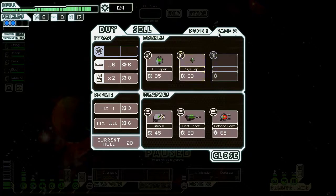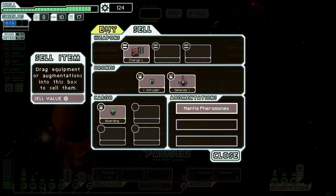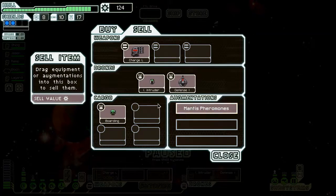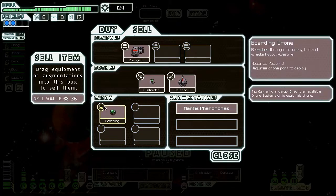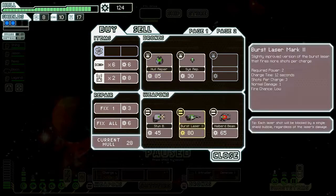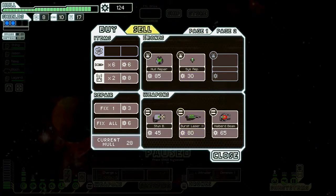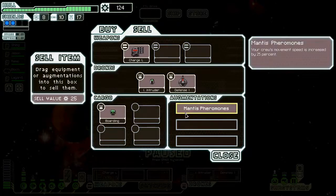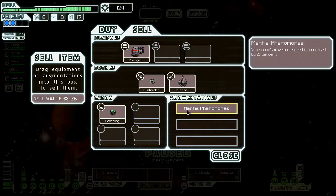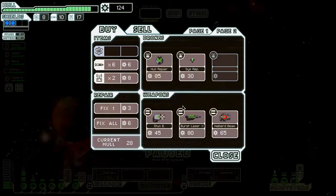Hull repair and burst laser — we unfortunately can't get all of it unless I sell something. Mantis Pheromones isn't that necessary. Selling gives us 30 from that, so that would bring us to about 154. And this would become 108... 179... 80 plus an NG.